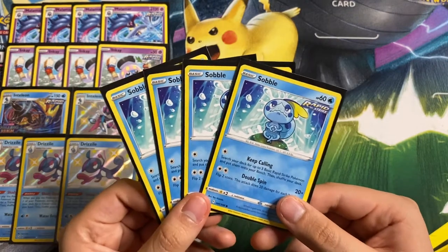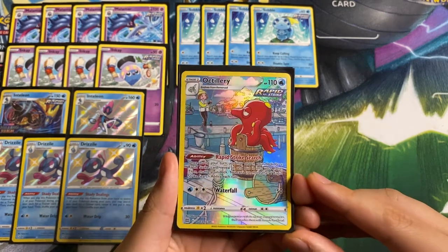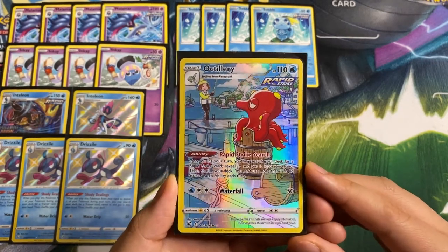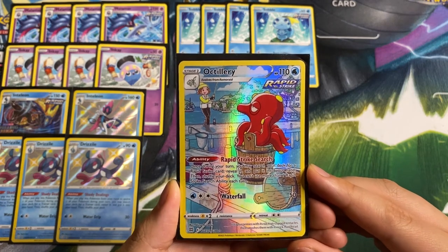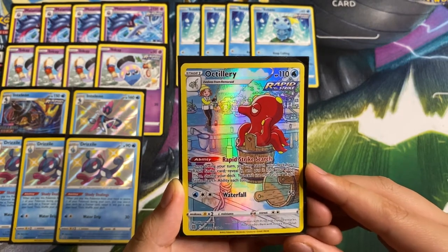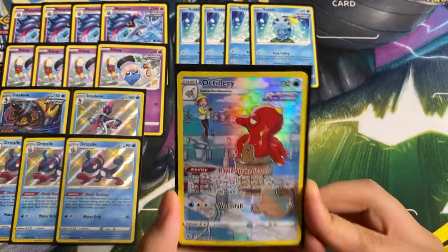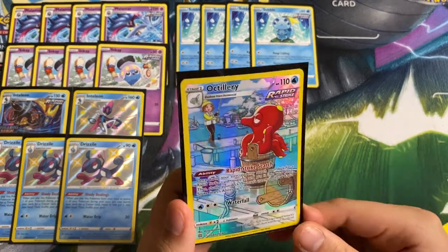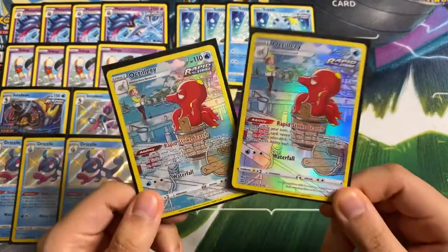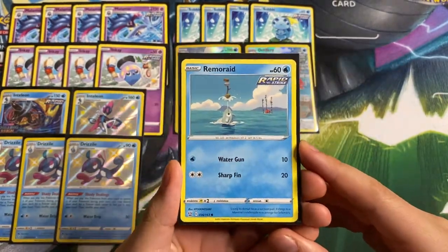Next up we are playing Octillery, another Rapid Strike card. We use this for the ability, never to attack, as the attack is very costly and doesn't do a lot of damage. The ability reads: once during your turn you may search your deck for a Rapid Strike card, reveal it, put it into your hand, shuffle your deck. You can't use more than one Rapid Strike search ability each turn. Once you Cynthia's Ambition and you're missing an energy or a Malamar, this gets the missing piece. We are playing two copies.